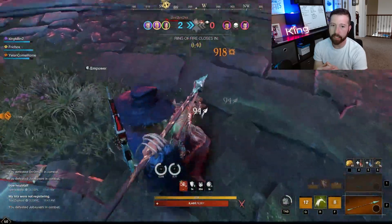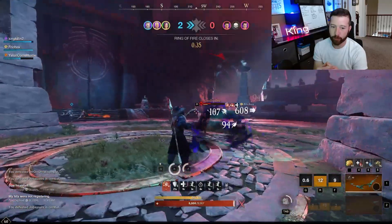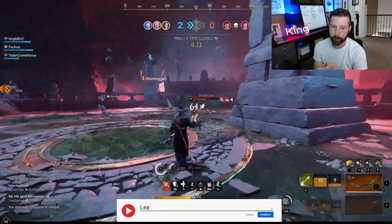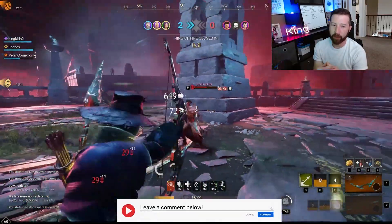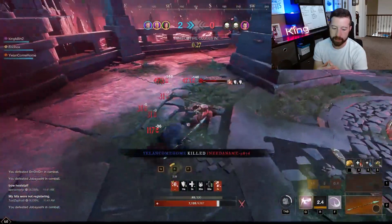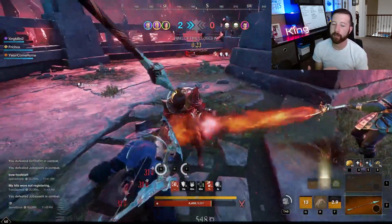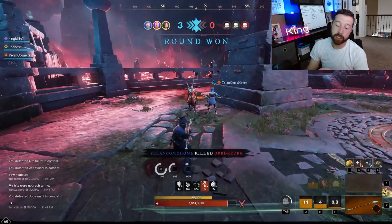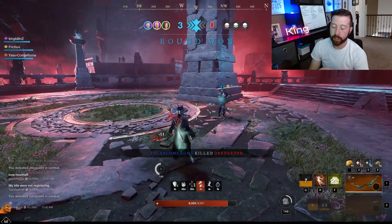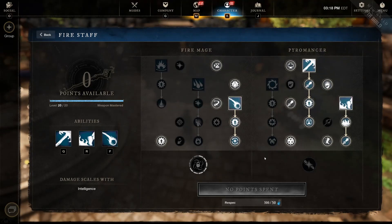I back up, evading while keeping him at distance. He tries to use his void blade to close the gap, which he does, so I pull the spear back out to keep him stunned and keep him busy while my teammates kill the other guy. They come over to help me out. You can see how effective this build is — it does a great job of overall DPS and evasion.